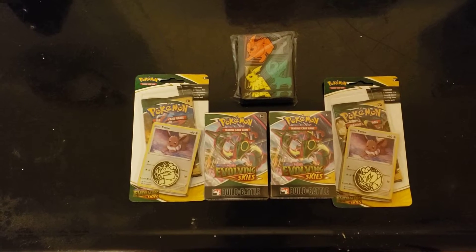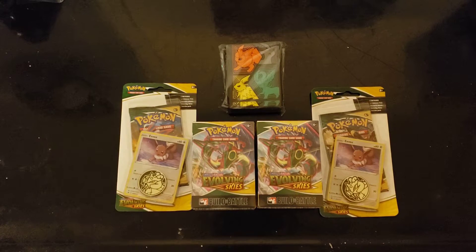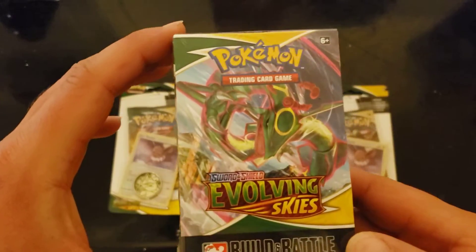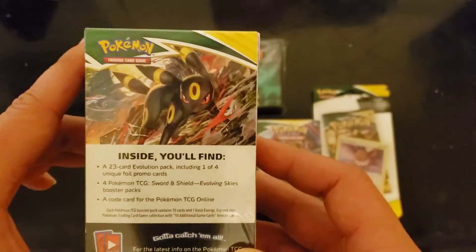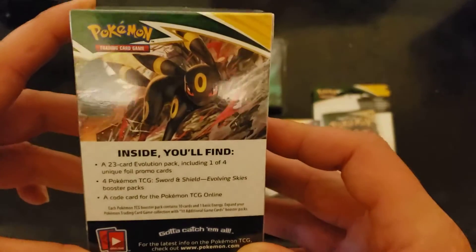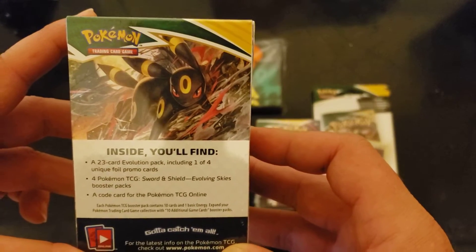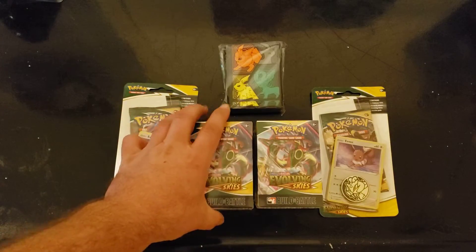Hello everyone, welcome back to the channel. On today's video we're going to be opening some Evolving Skies. I have two Evolving Skies blister packs and two Evolving Skies Build and Battle boxes that I picked up at my local card store. I wish this was a booster box but they were completely sold out. I decided to pick these up - 30 bucks each - to see what we could find. They have four packs each as well as a promo card, so hopefully we'll pull two different promos and get some good pulls.